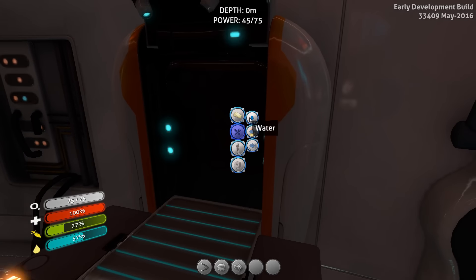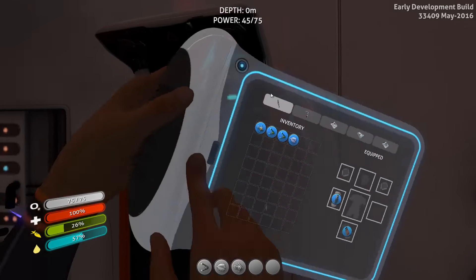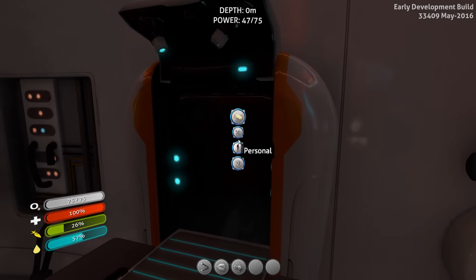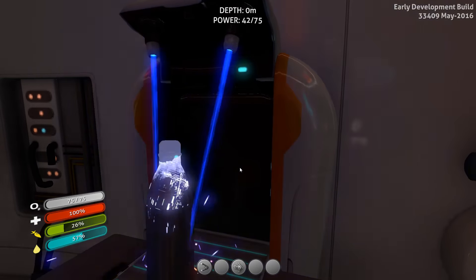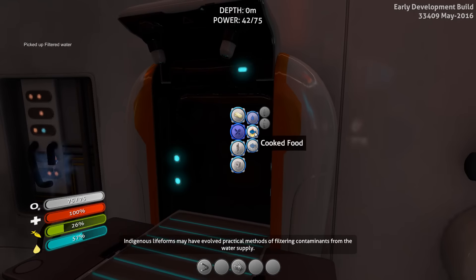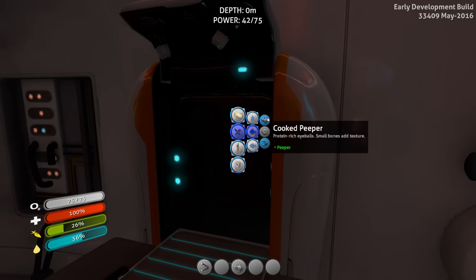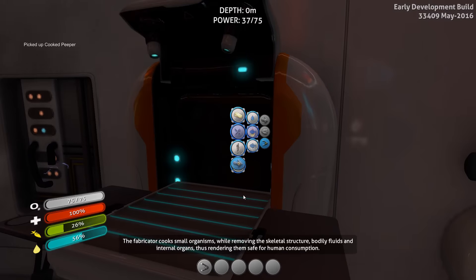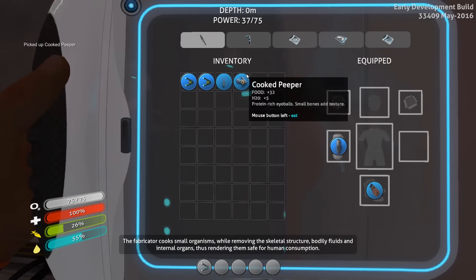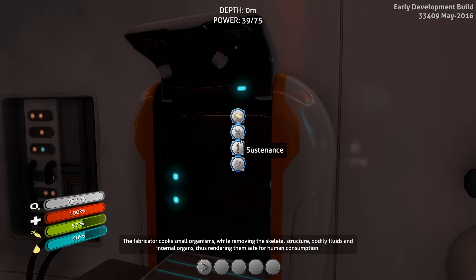Wait a minute — water. Filtered water: you need an air sac. This guy is the air sac. Water, air sac — there we go. It's our first bottle of water we made. Cooked food — you can cook air sac, but since he's our water resource guy we're not gonna cook him. We're gonna cook some peepers. That's the fast one. Now we're gonna eat him. You should eat as soon as you cook it because it does degrade over time.